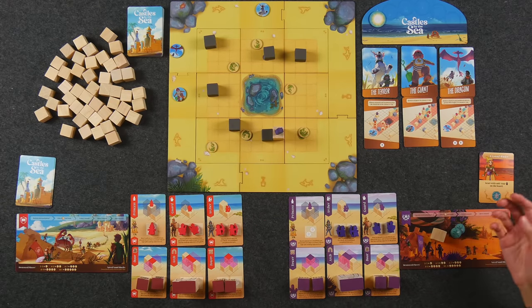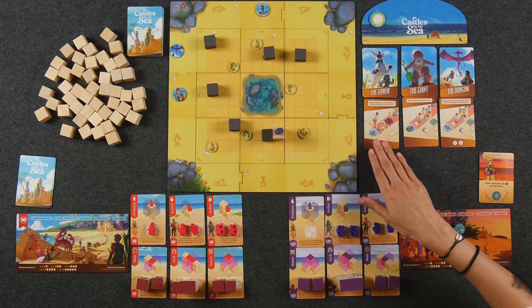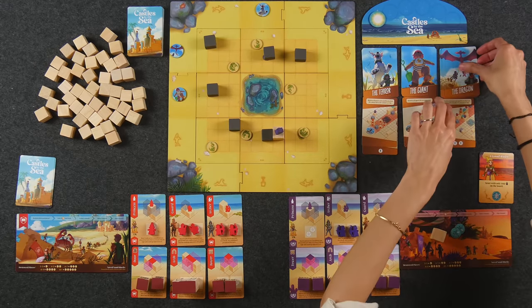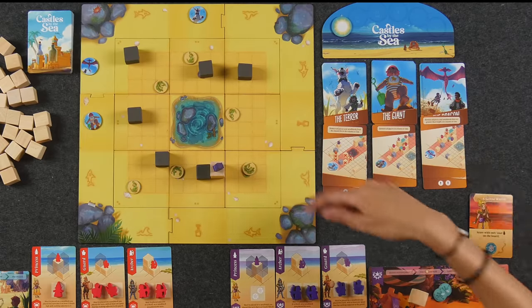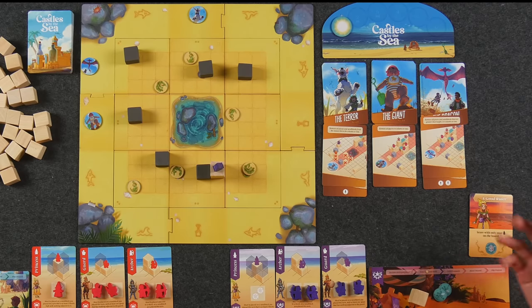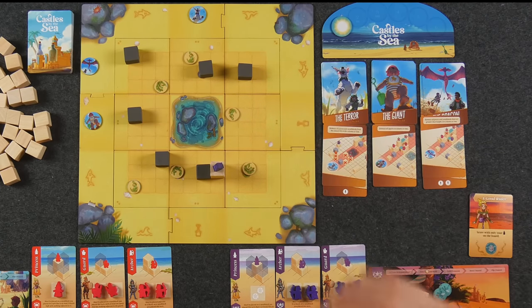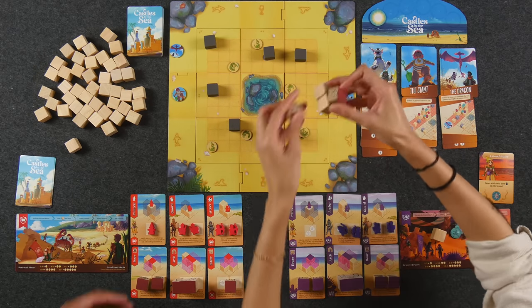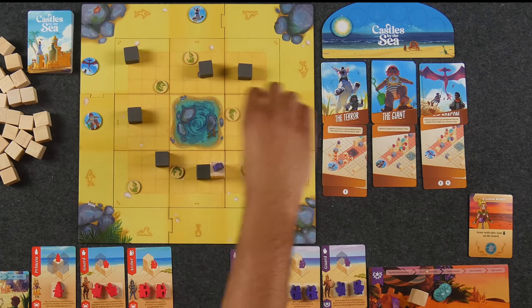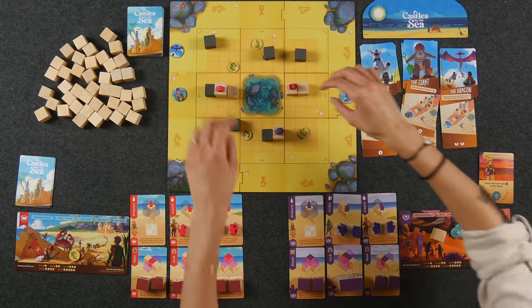In higher player counts you choose one of the other two hazards that you did not move and flip a card from its deck. But because we're playing a two-player game, you have to flip a card from both — so I'm going to flip over the terror as well as the dragon. If one or more of the hazards are showing at least three alert symbols, then that hazard becomes activated and something bad happens. If it were the terror, which is this friendly happy dog, the terror would remove all pieces and sand blocks from the nearest tile that it's adjacent to. The giant, represented by this big baby, removes all figures in a column or row — those pieces would be considered destroyed, going back to the player's board at the start of the next round, scoring them less points but also potentially getting them more sand blocks for the round.